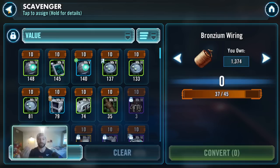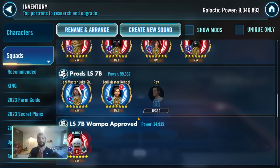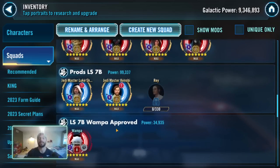Bronzium wiring, to me, is the much more difficult component in terms of relic materials — more difficult comparative to carbonite circuit boards, which are a little more accessible in terms of just farming a node or buying packs. In my mind, bronziums are a much more lucrative farm. My node farming in regular energy is always on Lightside 7B, unless I'm farming Darkside Galactic Legend tickets. Everything else goes to Lightside 7B to get those Kyrotechs.